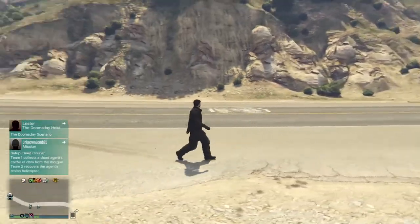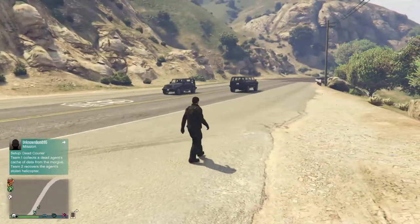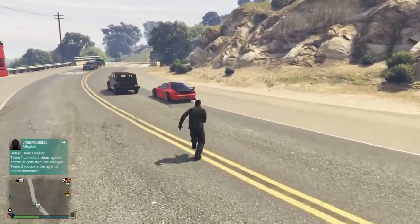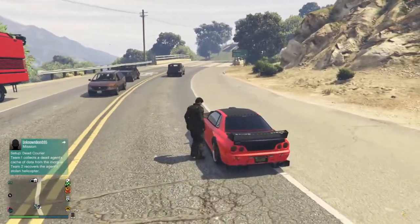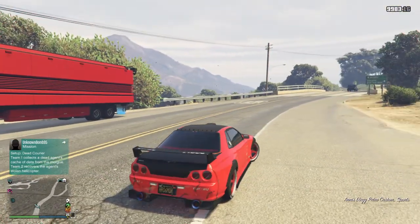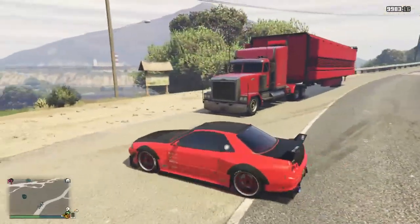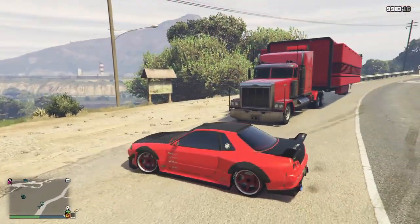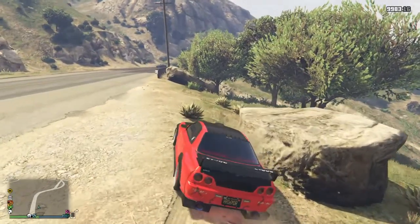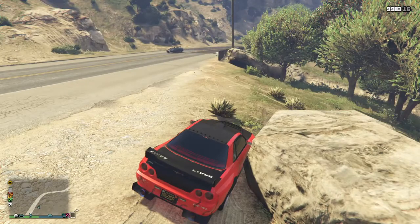And all you do is just rinse and repeat. Before, it was taking me every 10 minutes to do a car; now it's taking me five minutes because I've already got the Deluxo there. If you've got the Deluxo but haven't got the mobile operations center, it'll take even longer because you have to wait another five minutes to call your mechanic again. So the best way to do this is park the car right by this rock.